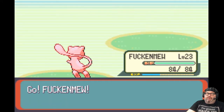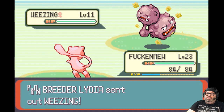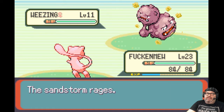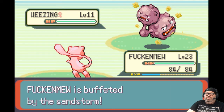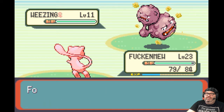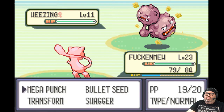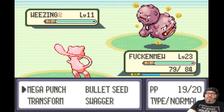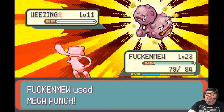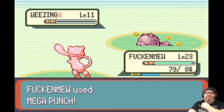I wish Mew knew a Psychic move instead of Transform, which I'm not really interested in. Bullet Seed isn't going to do much — let's just do Mega Punch. Okay, that got the job done.